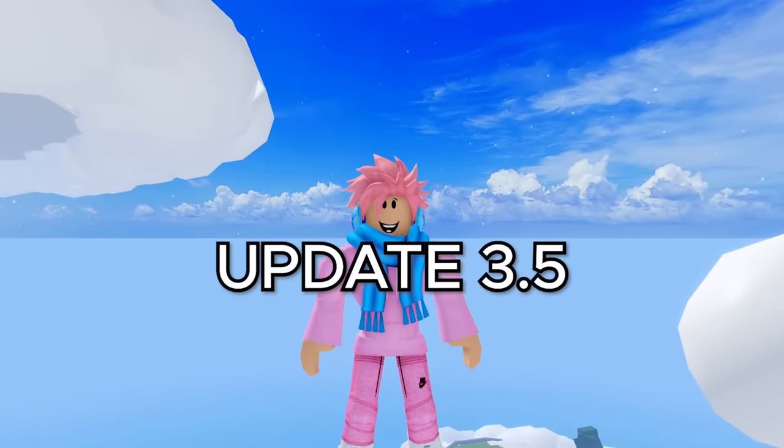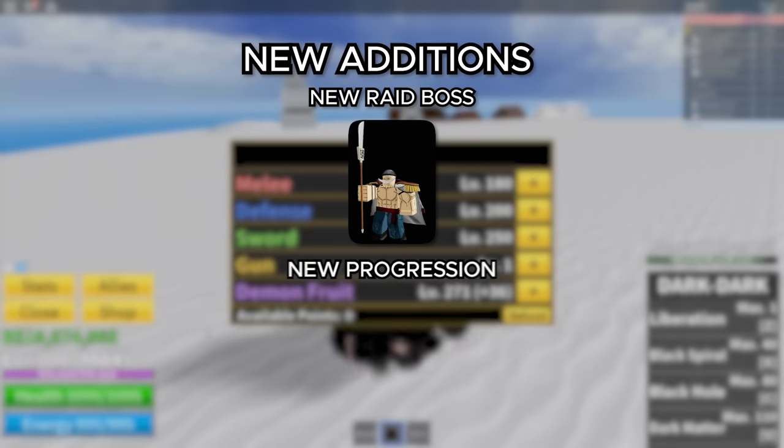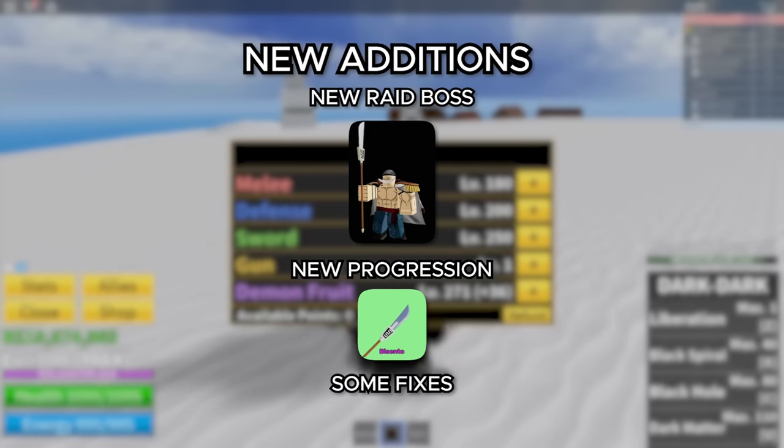Moving on to update 3.5, which was a pretty small update. The new things added were the Greybeard Boss, the Bicento V2, and just a few minor fixes.